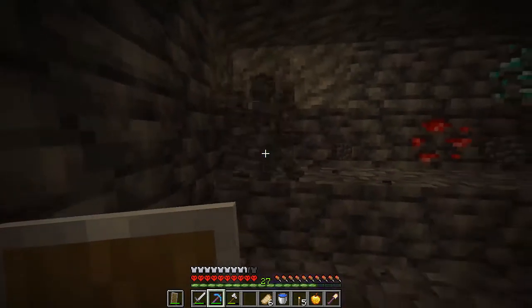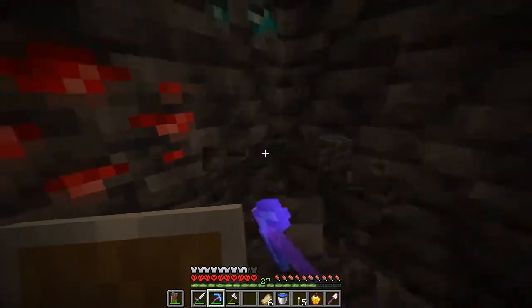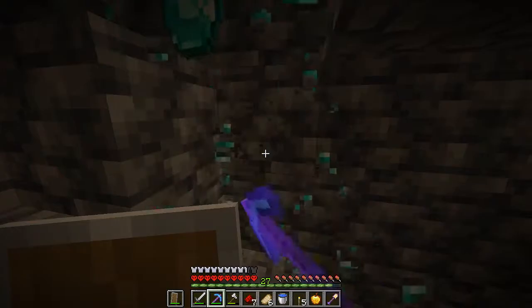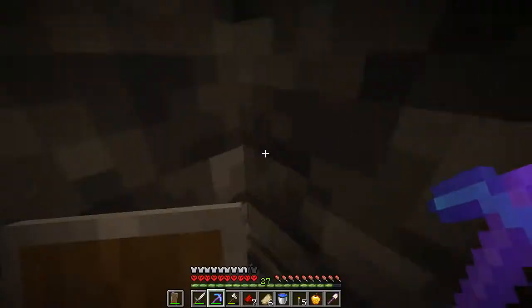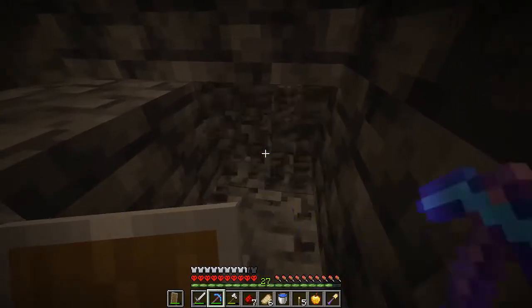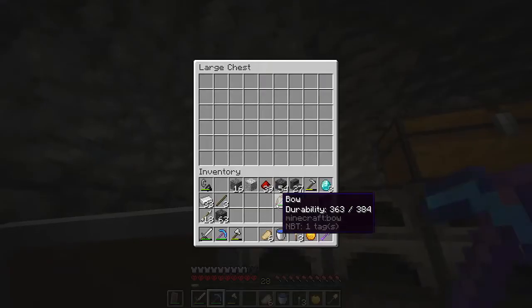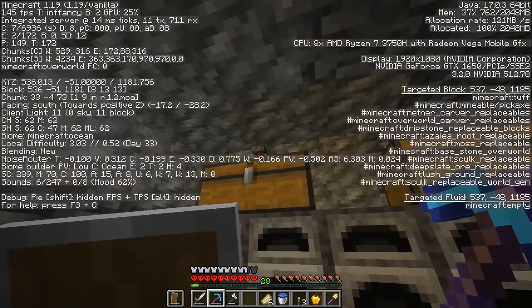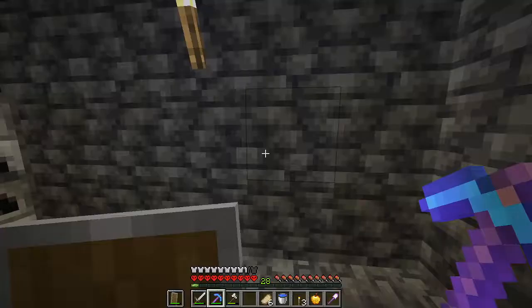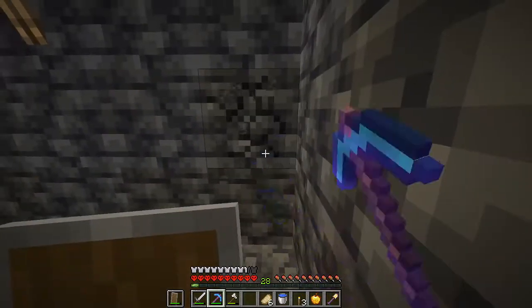Just mining out this area and I have found some diamonds - would you look at that. I have Fortune 2 to mine these. I just got two because I already had a diamond in my inventory - well that sucks. I've now set up at Y negative 51 and I will start strip mining to hopefully find more diamonds.